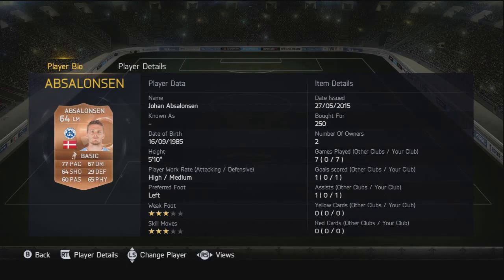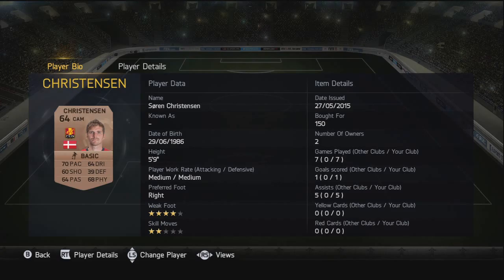Moving on to left midfield, we have Absolonson - once again the best of the bunch. I picked him because of his high rating, and there was just a lack of left midfielders, but it was a pretty decent card nonetheless. One goal and one assist for him.